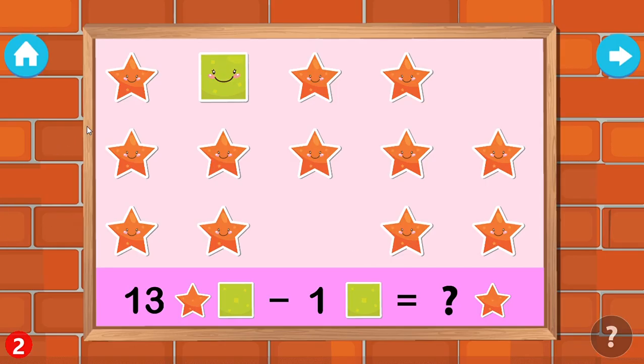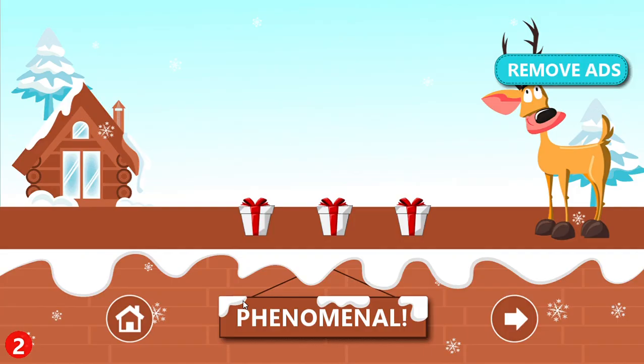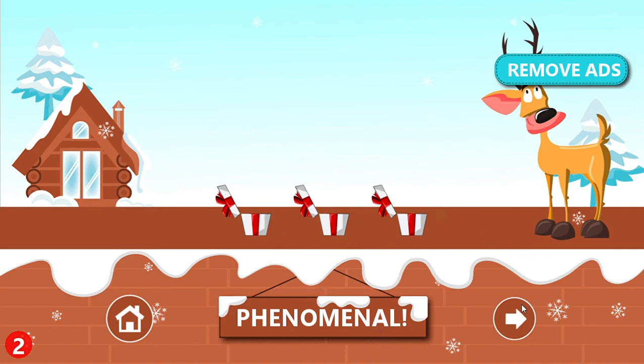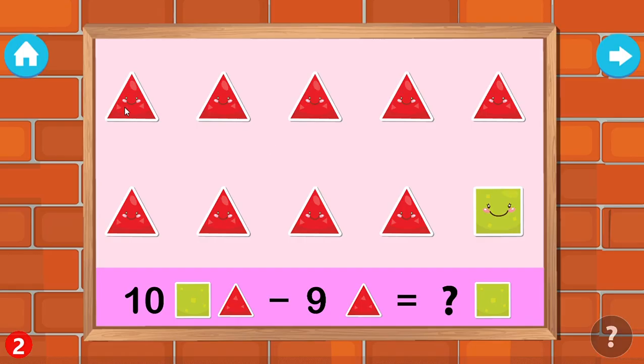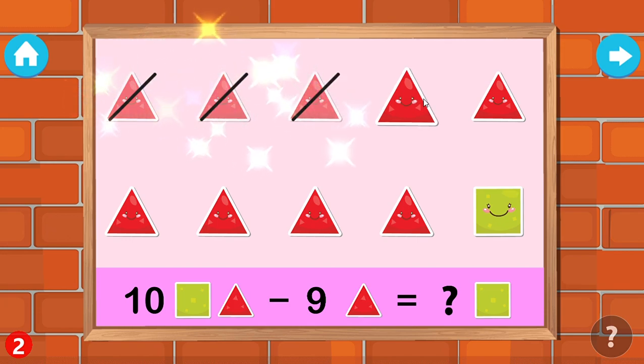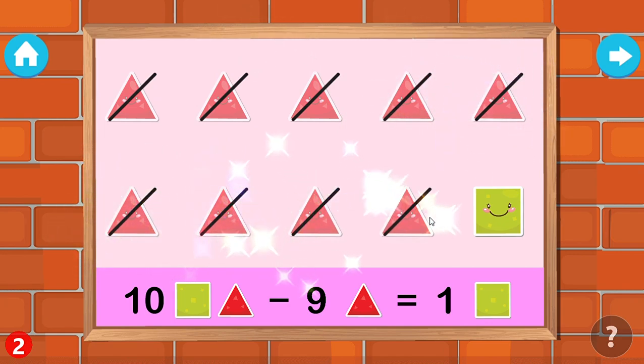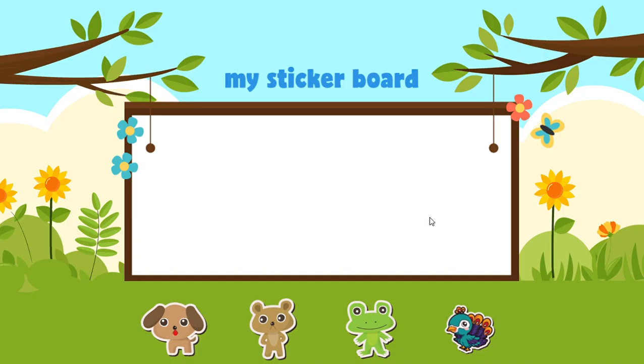Touch the squares to remove them. One, two, three, four, five, six, seven, eight, nine. You are a champ! Please choose your reward.